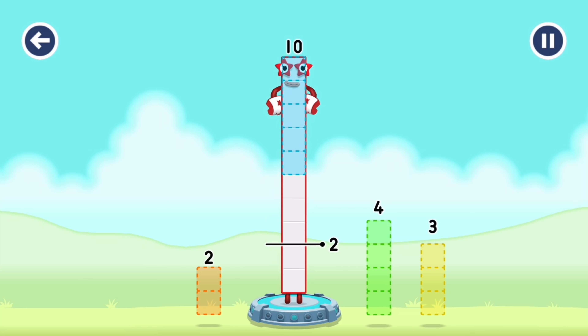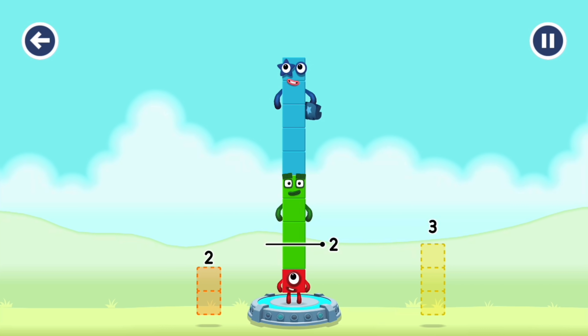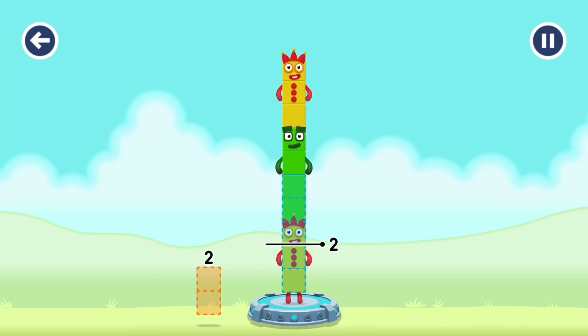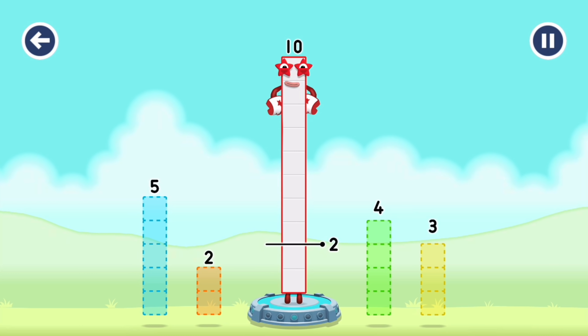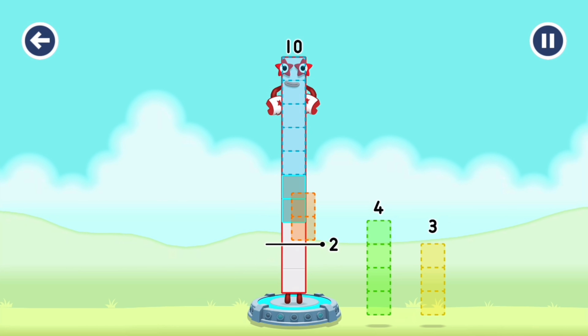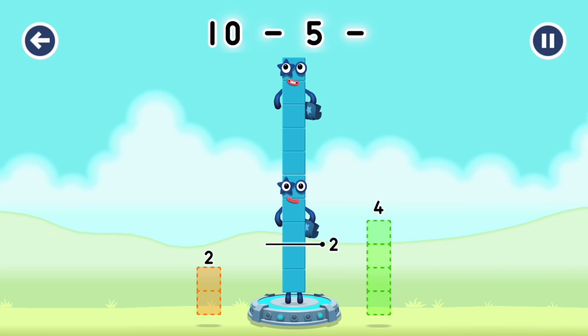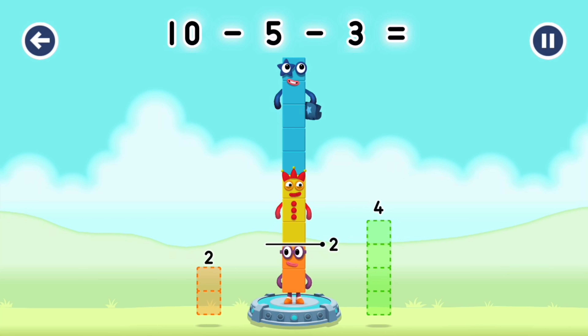5, 4. That's not quite right. Try again. 3, 4, 5. That's not quite right. Try again. 5, 2, 3. You solved it! 10 minus 5 minus 3 equals 2.